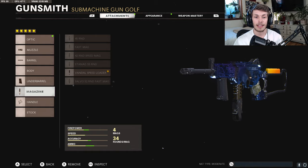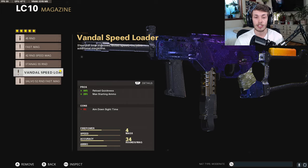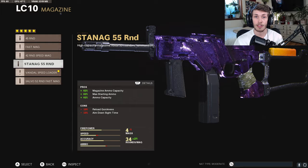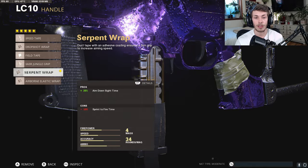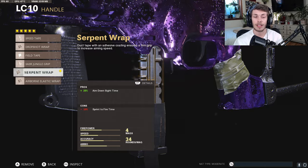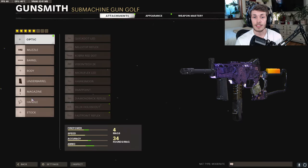For the magazine, you want to do the Vandal Speed Loader — this allows you to reload really quick and hold extra ammo. If you want to hold more ammo, try the 42 Round Speed Mags, the Salvo Mags, or the Stainag 55 Round — just choose the one that works best for you. Finally for the handle, you want to do the Serpent Wrap to increase ADS speed by 25%. Because this magazine doesn't take down too much ADS speed, we can do the Serpent instead of the Airborne.